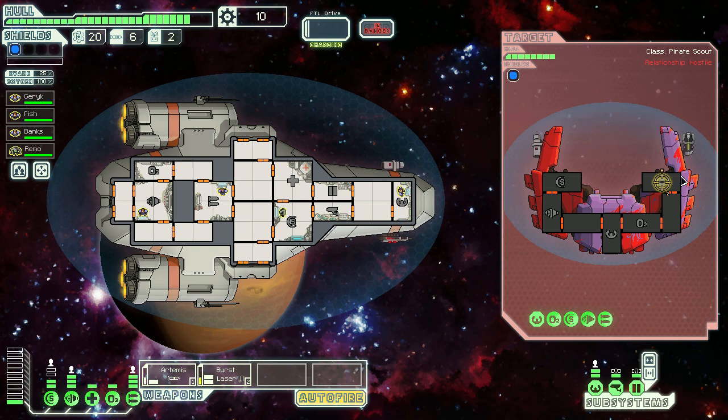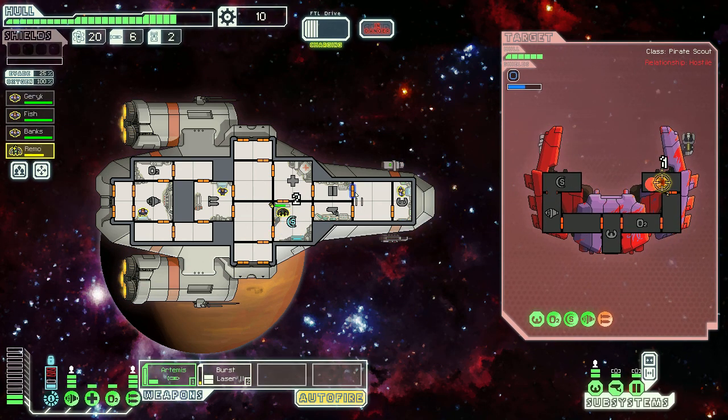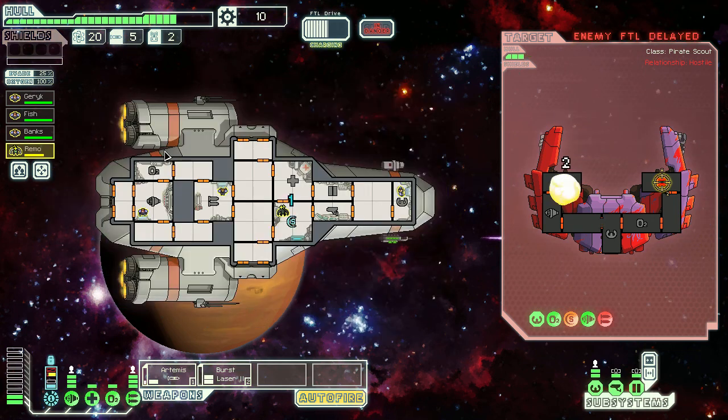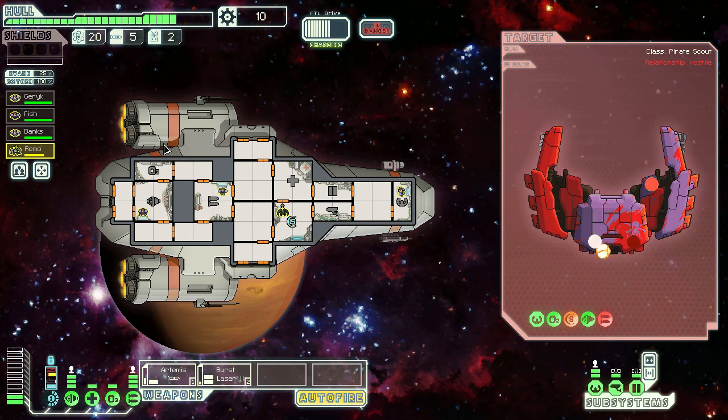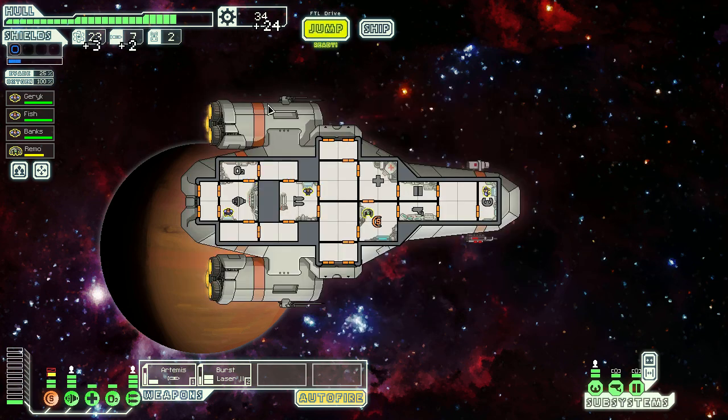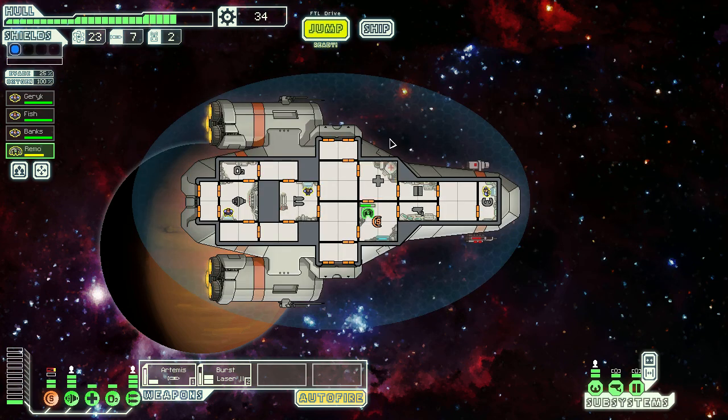This weapon fires similarly to an ion cannon — if it hits a room it stuns the person inside, but if it hits my outer shield it still just disrupts it. I take down their shield and they try to escape — unsuccessful. Got a few missiles off that fight. Now I can upgrade to a second shield as you can see in the top left. I'm playing the Kestrel to give you the base game experience — next run I'll probably do another ship.